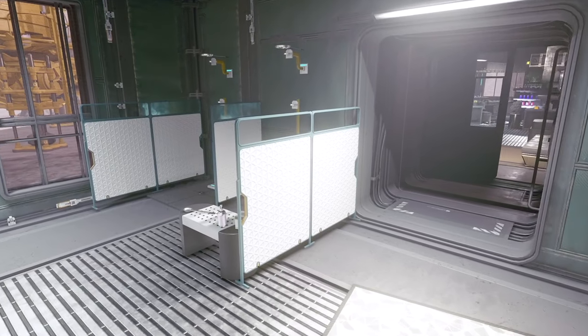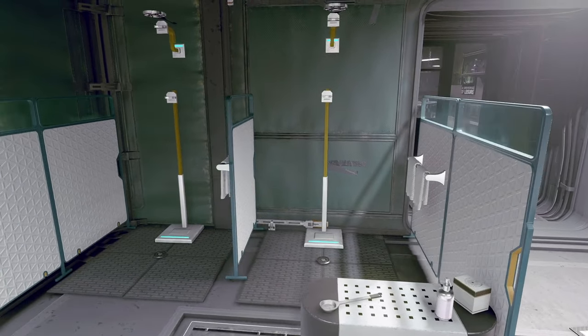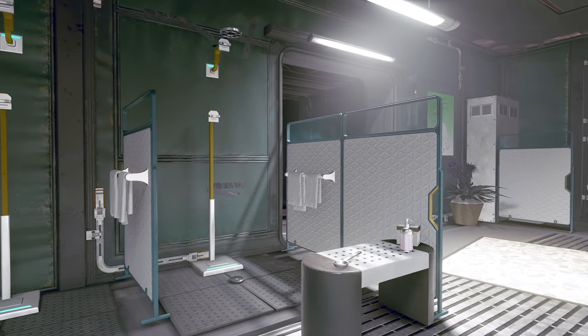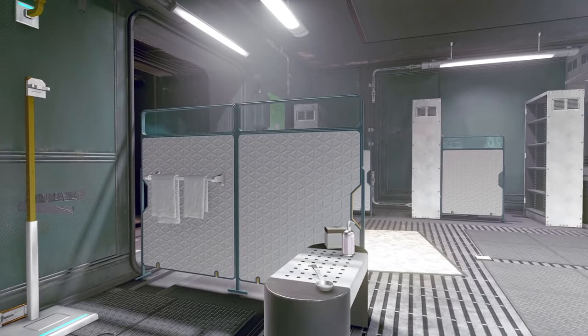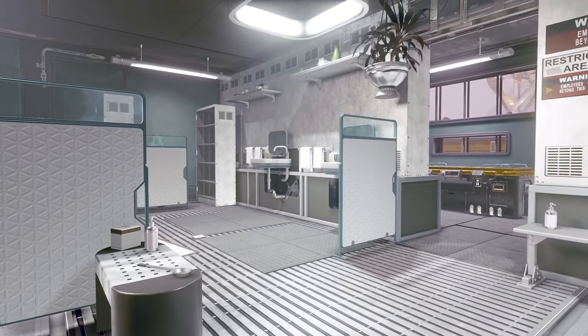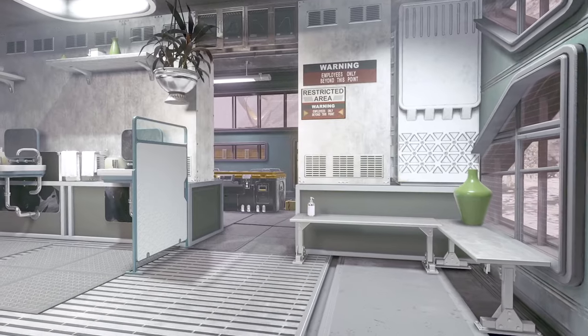We've got some showers here because people coming from all over the galaxy might want to get cleaned up. I've been using the backpack stands as shower heads, but I also floated up some semi-metal wafers to add a bit more of a shower head feel, since we still don't have any we can build through the build menu. That pretty much takes us through our bathroom and shower area.